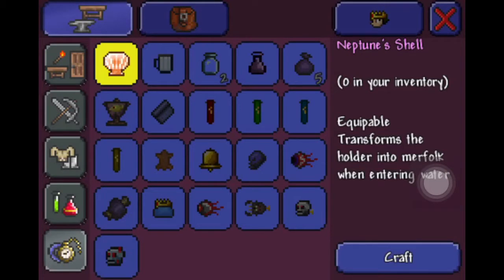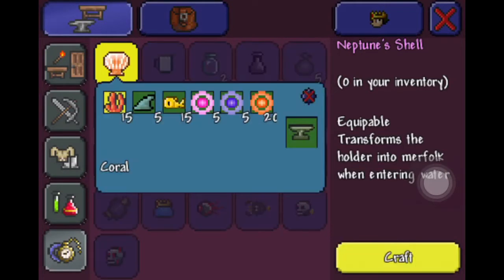Go to the accessories section and find Neptune's Shell. This is what you're going to need: 15 corals, 5 shark fins, 15 goldfish, 5 souls of light, 5 souls of night, and 20 souls of might. Here we go, we're going to craft this now.